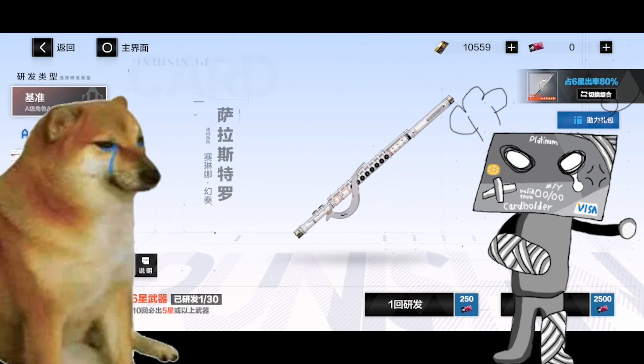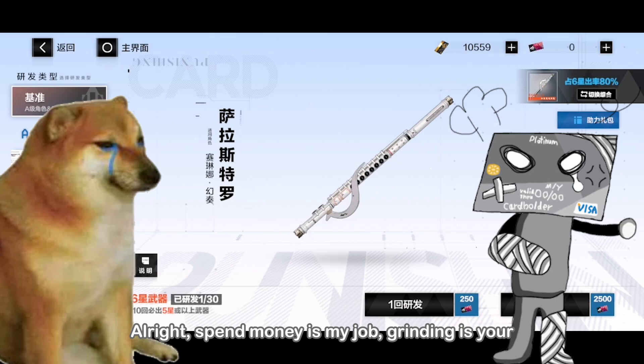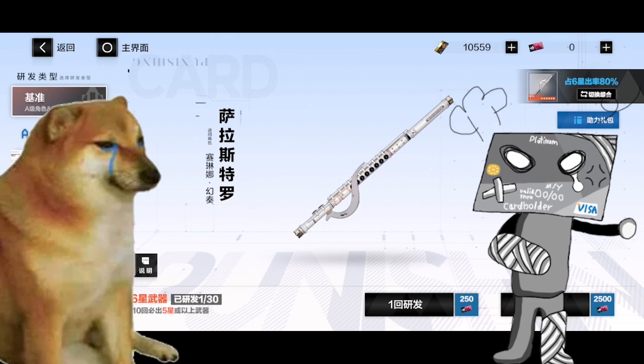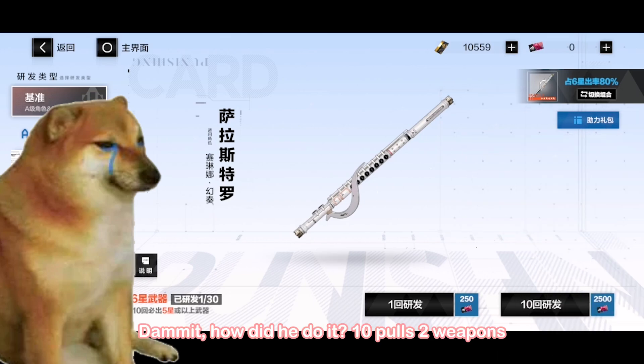You're really strong. Now we can complete Selena SSS by event shard. Alright, spend money is my job, grinding is yours. Good luck, Fury. Damn it, how did he do it? 10 pulls, 2 weapons. This is a true simp power that I've never had before.